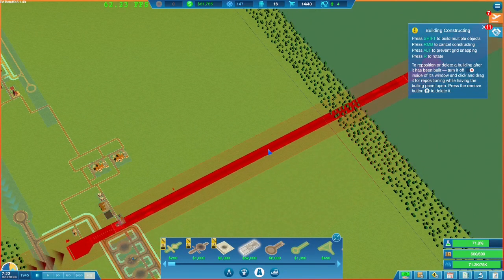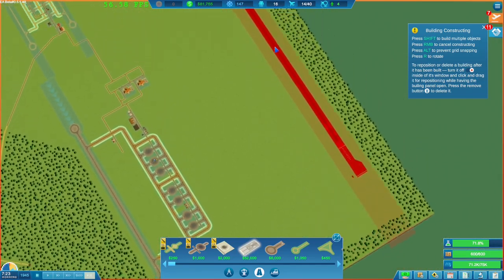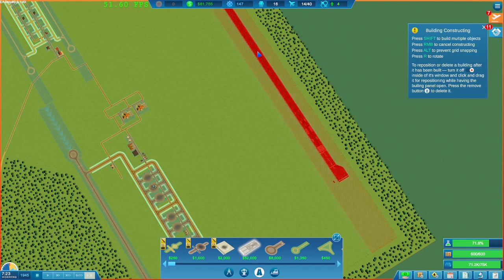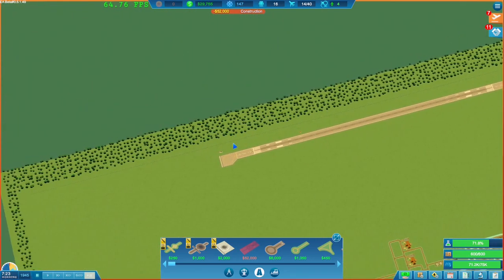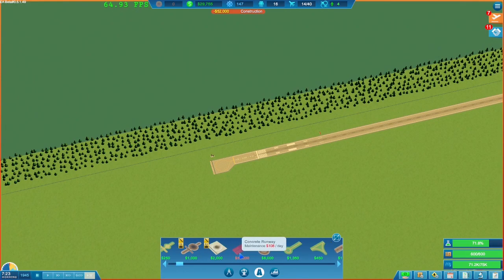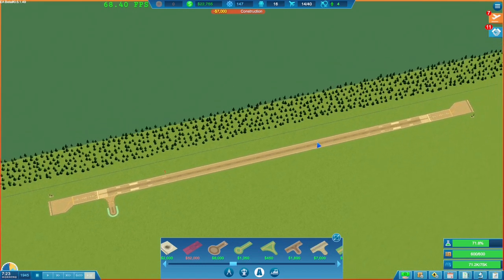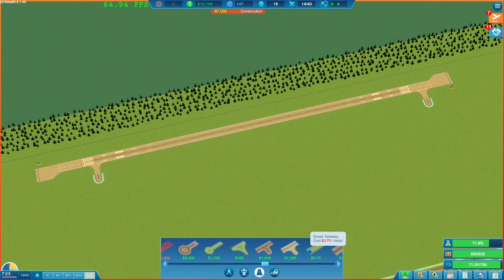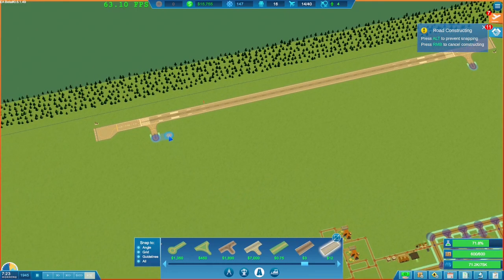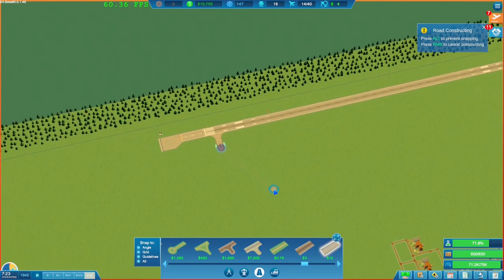We want to get this second runway in. I knew it was going to be pretty big and it is huge. The question is where do we put it — I think it's going to have to go here, it doesn't really have much of a choice. Let's put that in — that's 52,000, which is a crazy amount of money. We'll get some taxiway points put in on either side of that, and we should have concrete taxiway — 20,000, jeez.